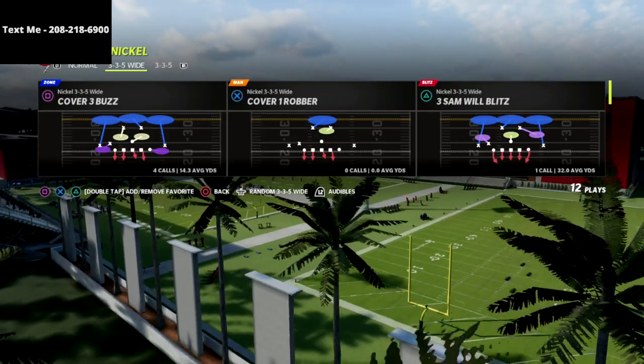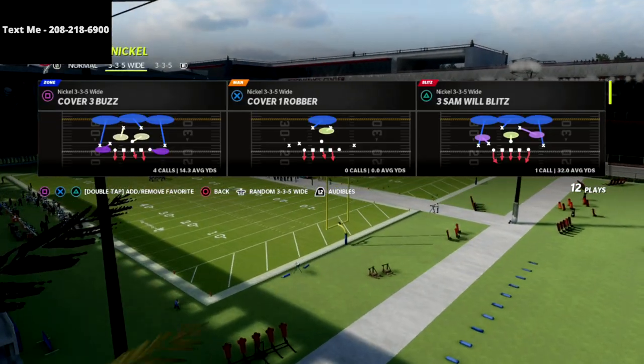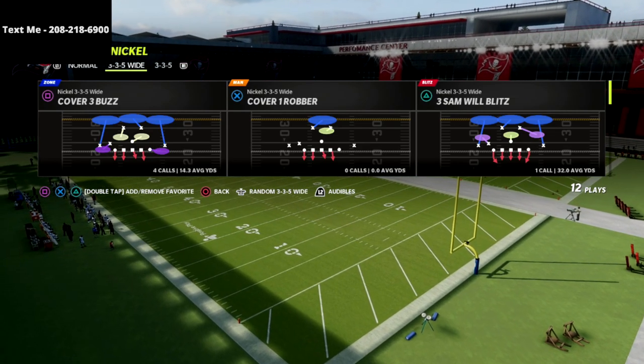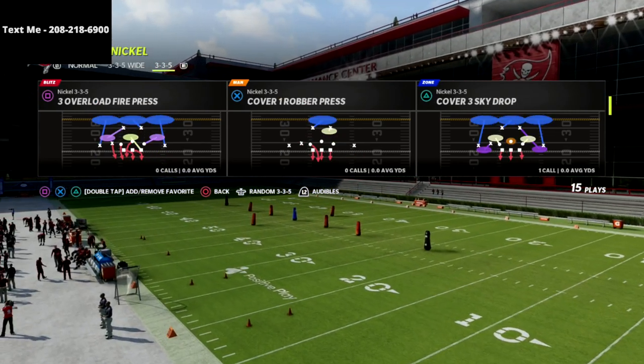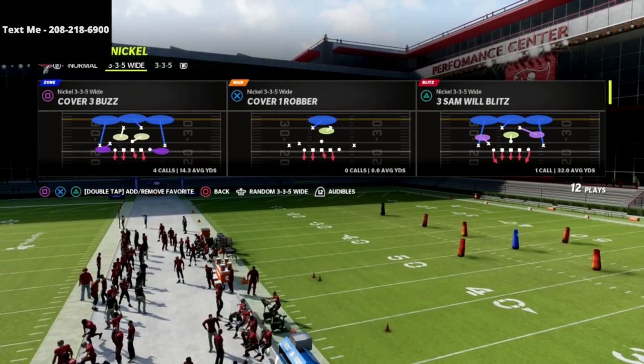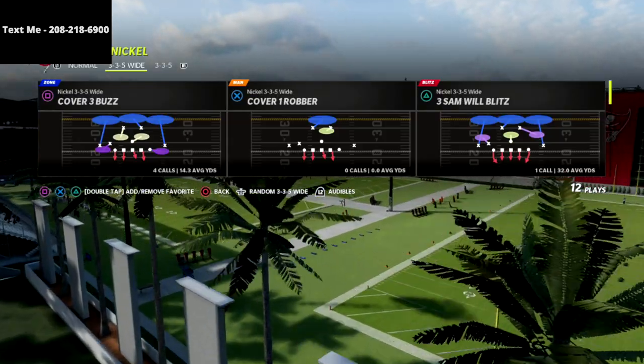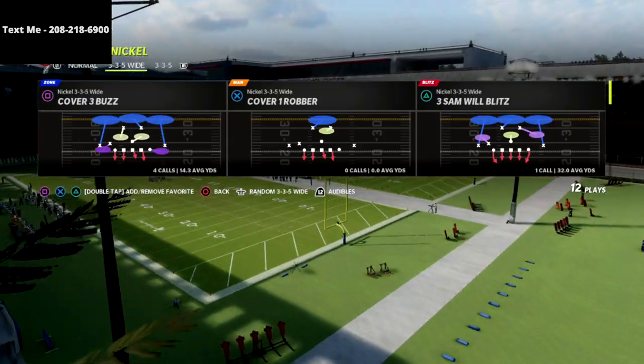The only pro that didn't do this was Henry. If any pro had run the ball just a little bit, Henry probably would have shifted into this defense. Henry did have the ability to come out in 3-3-5 wide as well, and I believe he did in certain situations. He was just really playing Ice, who doesn't run the ball much.